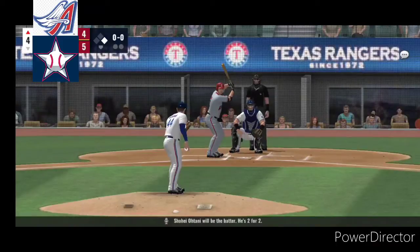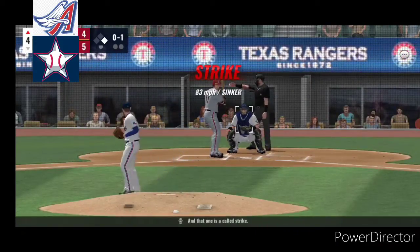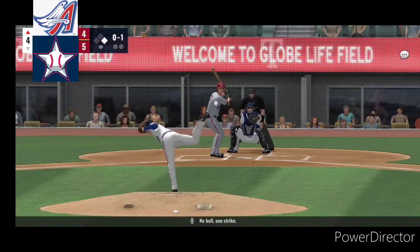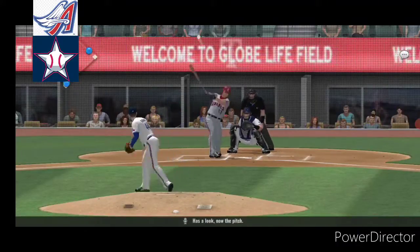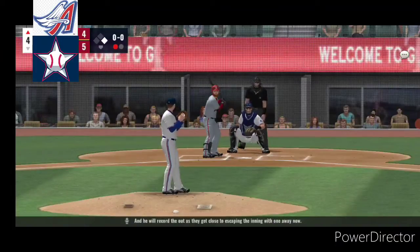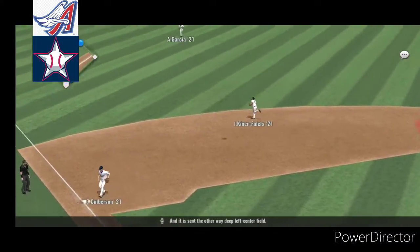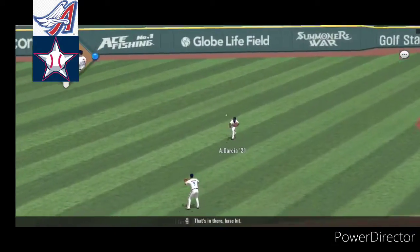Shohei Otani will be the batter. He's two for two. And that one is a called strike. No ball, one strike. Sinker thrown for a strike. Has a look, now the pitch. And it is sent soaring high in the air into right center, and he will record the out. They get close to escaping the inning with one away now. And it is sent the other way, deep left center field. That's in there. Base hit.